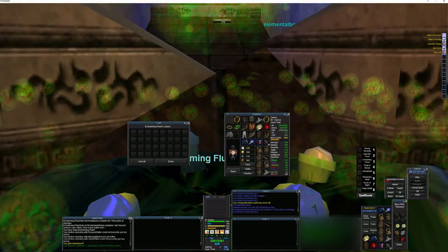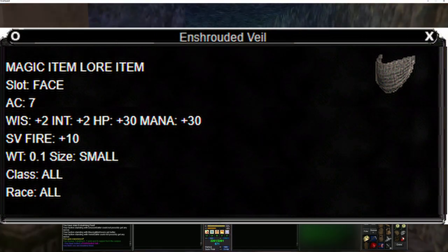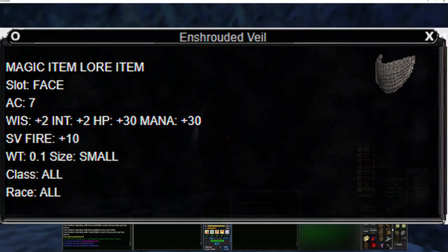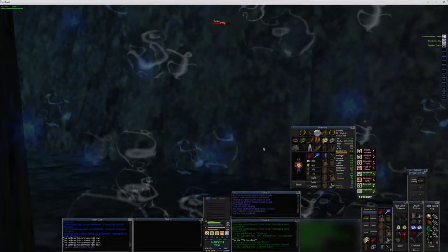We have downed our first embalming fluid and we get an enshrouded veil — which is the most common and worst drop, but even then it's not a terrible drop for a common drop.